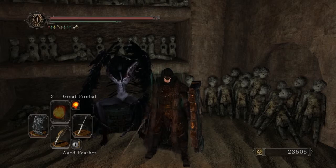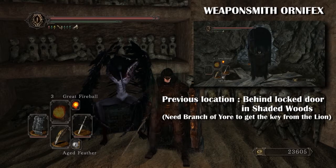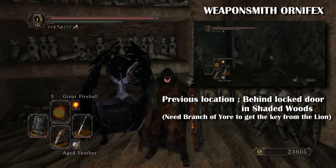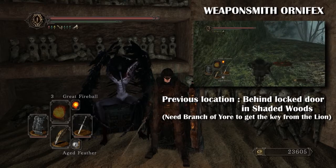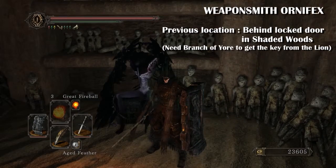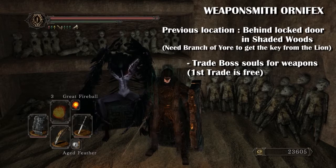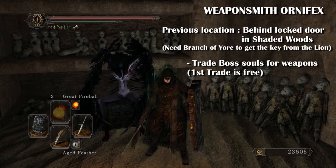The next merchant is Weaponsmith Ornifex. She can be found behind a door in the Shaded Woods — you need a branch of yore to get the key from the lion that is next to the bonfire there. Once you've unlocked her, she moves to lower Brightstone Cove, which is where we are now. You can trade boss souls with her to get weapons, and the first boss soul you trade is free.